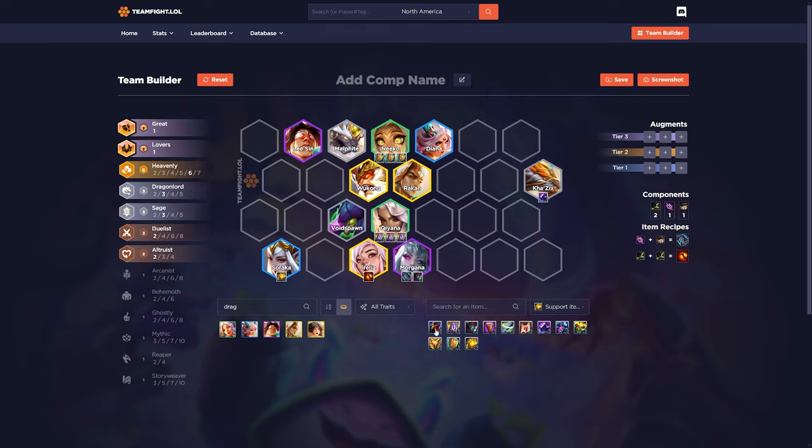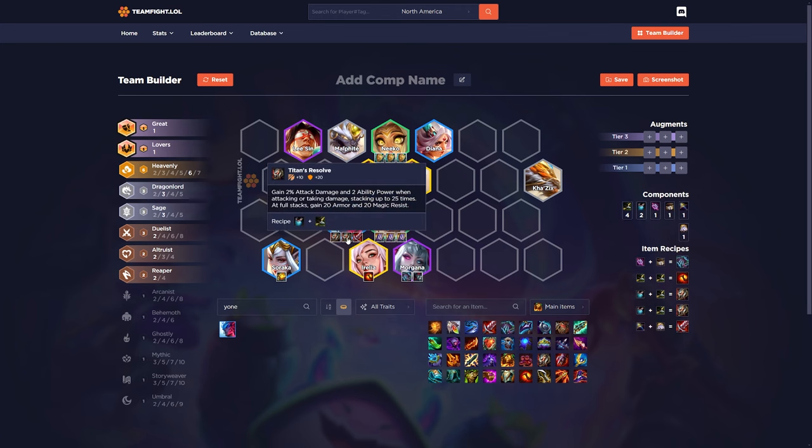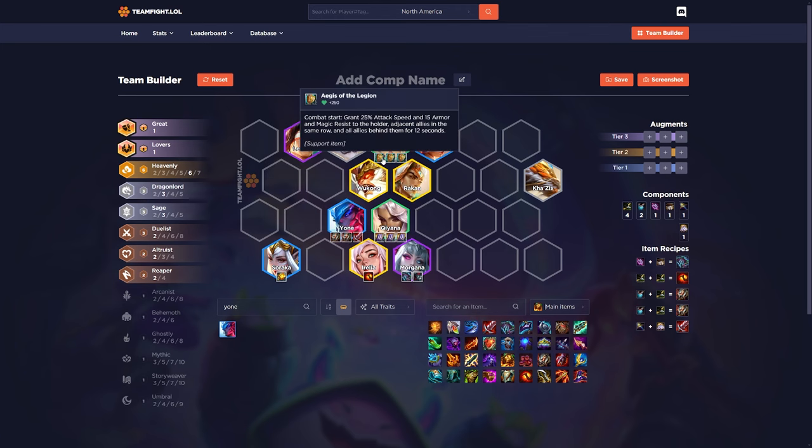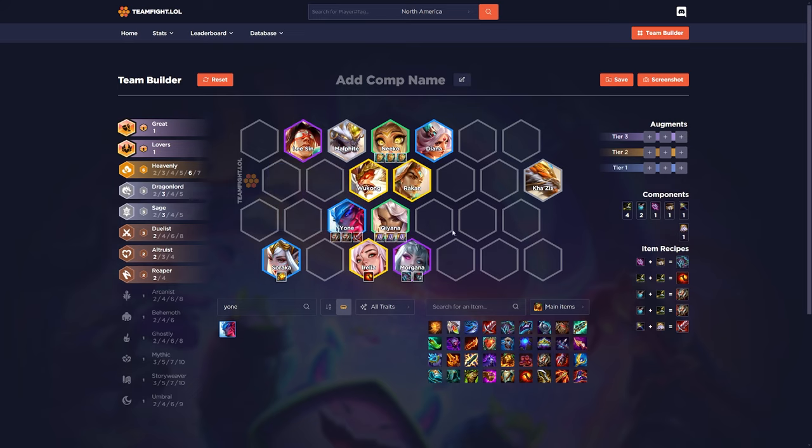What if you don't get any ZZ Rots at all? Simple solution: go this build plus a Yone. Yone doesn't need his regular items when you do this — obviously you still prefer Titan's Bloodthirster on him, but essentially what Titan's does is give 50 AD/AP and 20 Armor and Magic Resist. The ZZ Rots give 15 Armor/MR and 25% Attack Speed, so he gets tankiness from Titan's at the start of the round plus Attack Speed. Randuin's gives 30 Armor and MR, so just get a Bloodthirster or healing item and focus on support items.